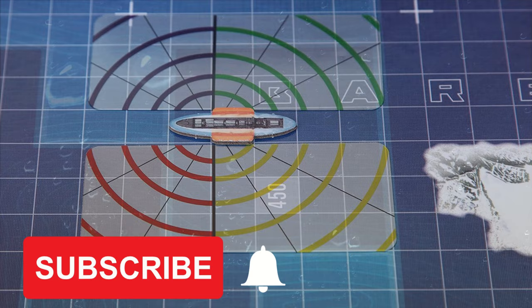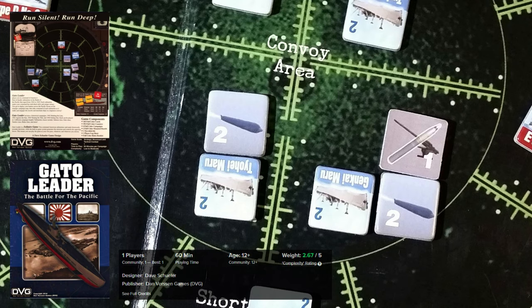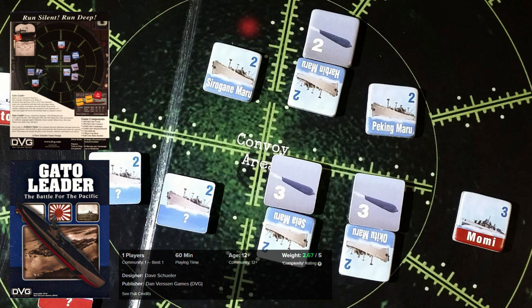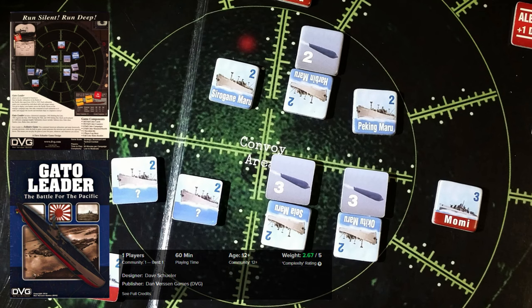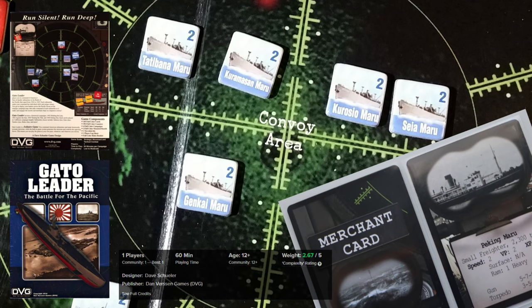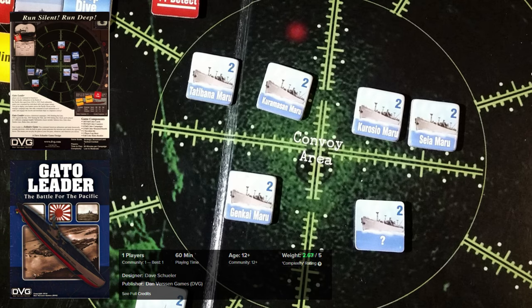GATO Leader. It is a challenging solitary board game published by Dan Verson Games in 2016. The game is set during World War II and allows players to take on the role of a US Navy submarine commander, leading missions against Japanese shipping in the Pacific. The game is played over a series of campaigns, with players selecting missions first and then choosing the equipment and crew required for those missions. Missions involve navigation through enemy waters, evading detection, and engaging enemy shipping.